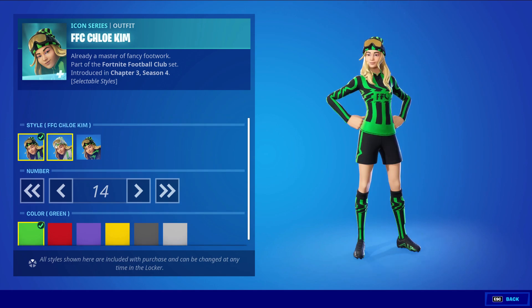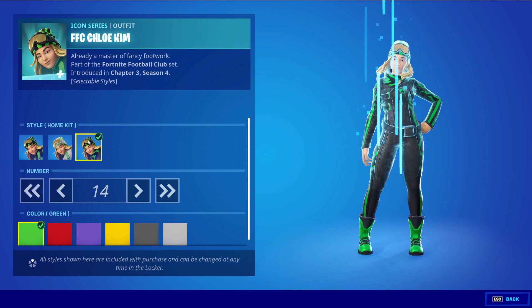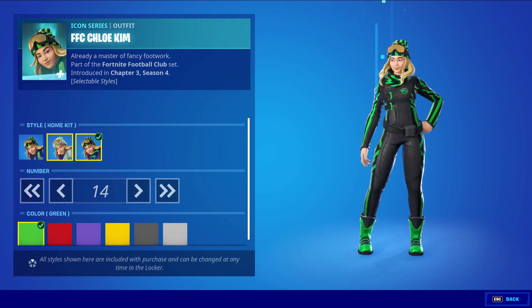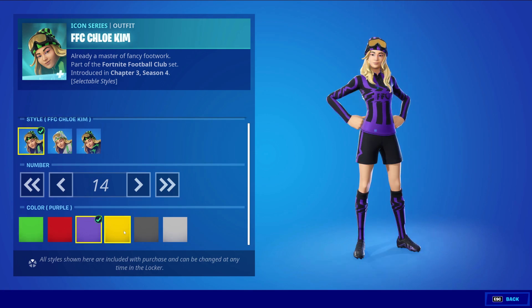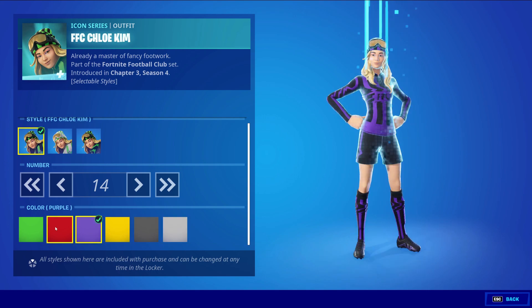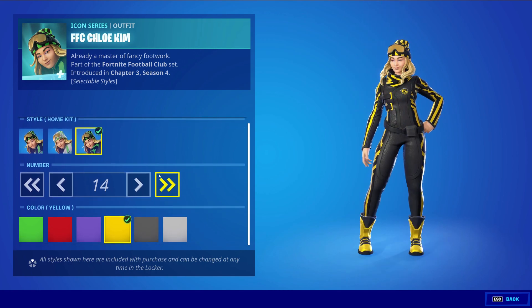You're able to change the style of the skin — just the main color style. We have the default style, the away kit, and the home kit. She does get some snow gear on, so it's not really anything too special except for some colors most of the time. You're actually able to change those colors down here from green, red, purple, yellow, dark gray, and light gray. So you do have a good amount of styles right there, and you can mix and match with the style itself. You're going to have some fun with this skin for sure.